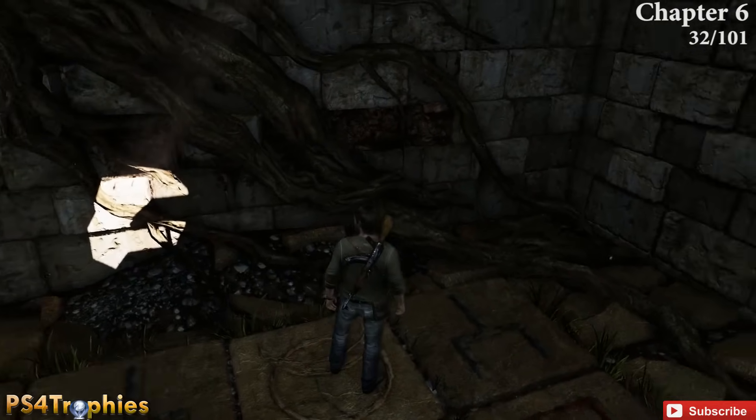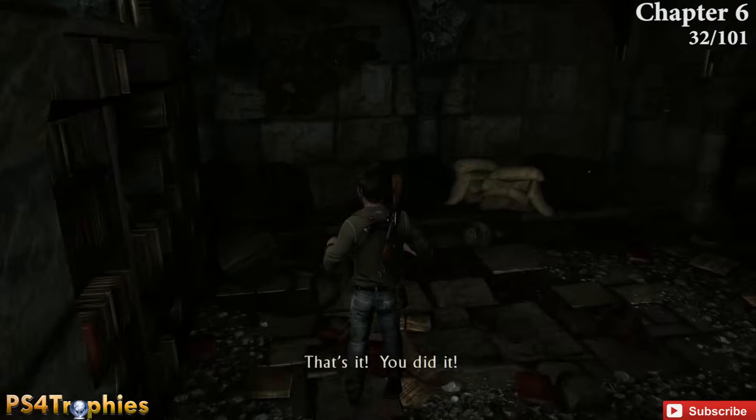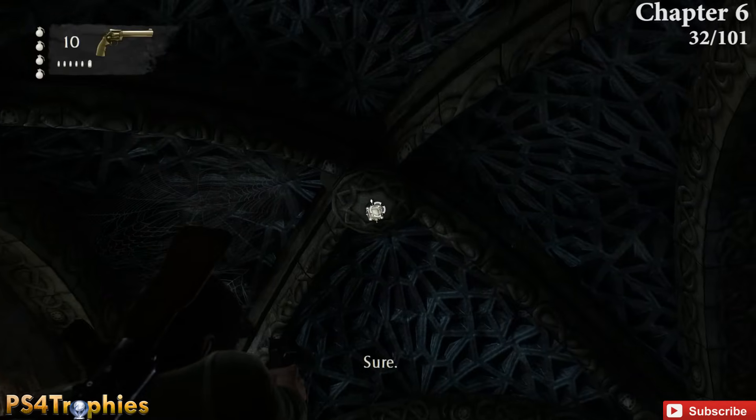The last one in Chapter 6 is after you solve the pressure block puzzle — it will open a door. Go to the final room, keep following it to the back, and look up to shoot the treasure down.